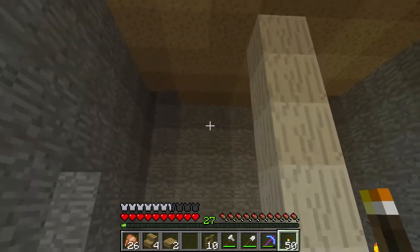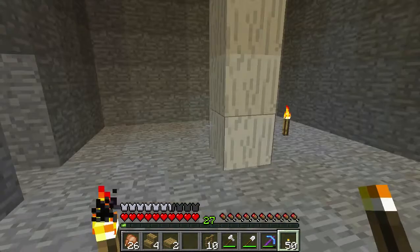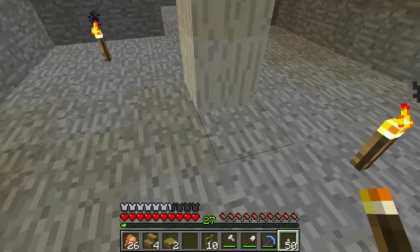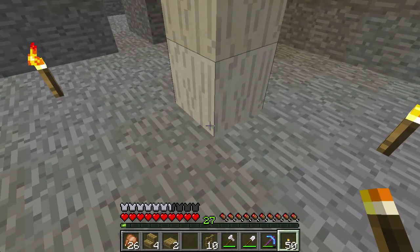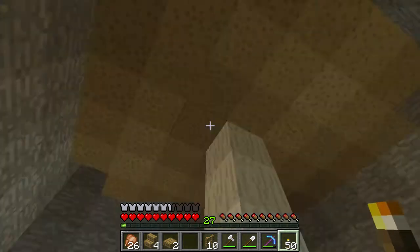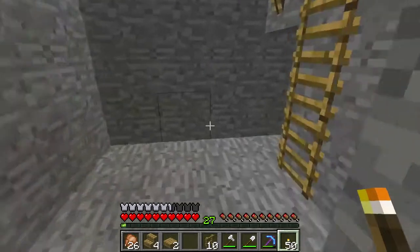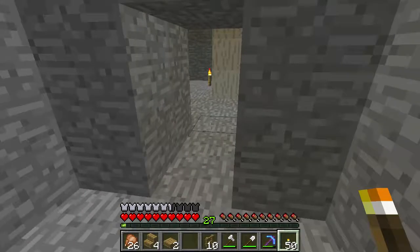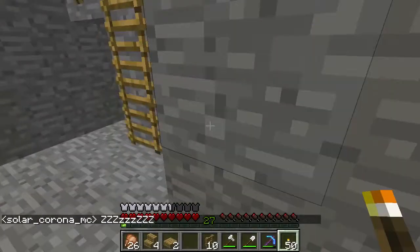I looked up online and both kinds of mushrooms — both the brown and the red — require a 7x7x8 space in order to grow. I did put a dirt block in there. I could get mycelium eventually if we can find a mushroom island, which is possible. I'm going to use this to generate large amounts of mushrooms for mushroom stew. Eventually I want to get some sticky pistons, put them in here, and have a slide back and forth door.